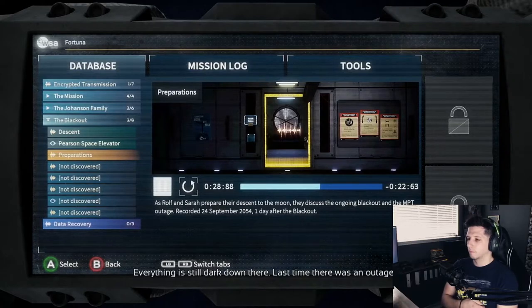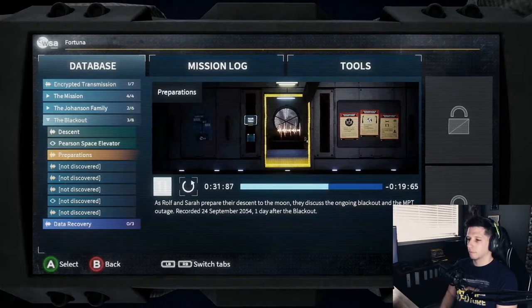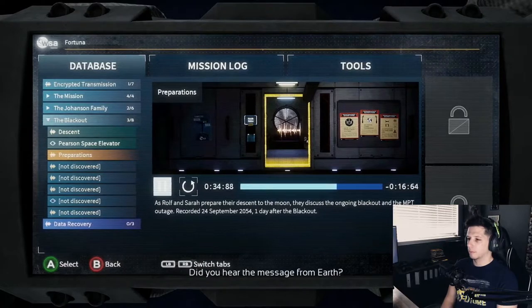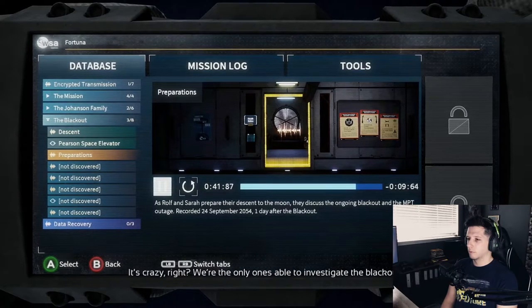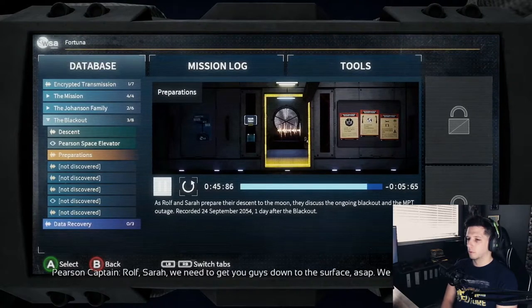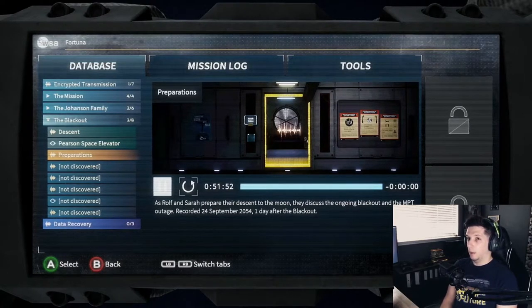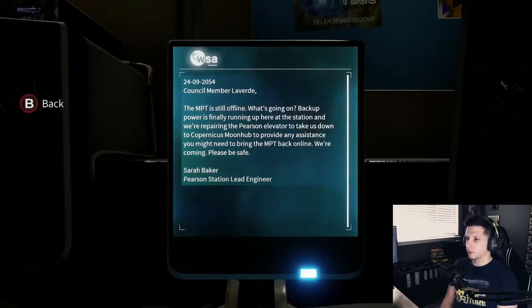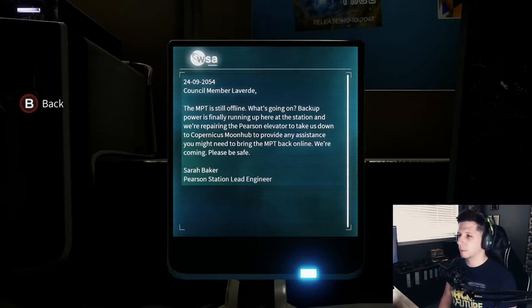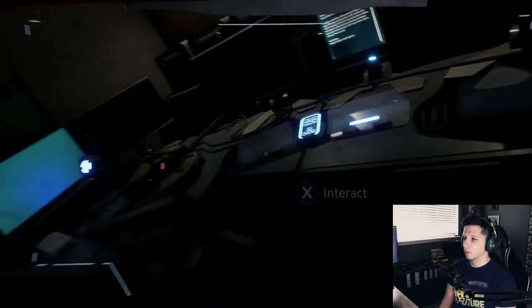'This MPT blackout can't be just a glitch, Rolf. Everything is still dark down there. Last time there was an outage—' What happened last time? 'Did you hear the message from Earth? They can't even send ships up here anymore without the MPT. We're the only ones able to investigate the blackout. We need to get you guys down to the surface ASAP.' I'm interested — what happened last time? MPT is still offline. 'Backup power is finally up, running up here at the station, and we're preparing the Pearson elevator to take us down to Copernicus Moon Hub.' Councilmember Leverd — what council is that?